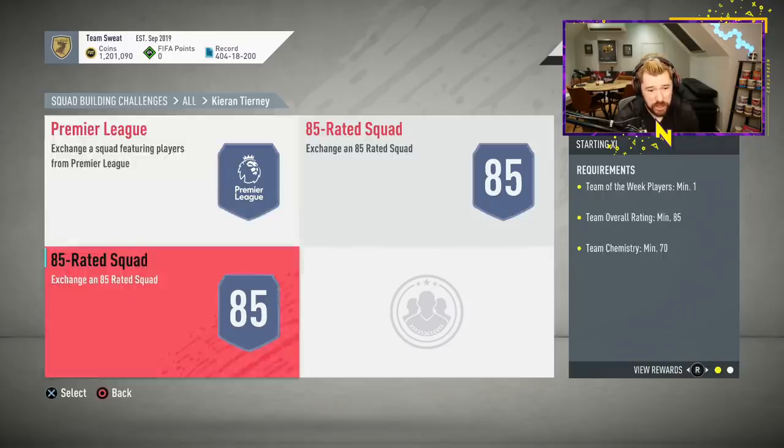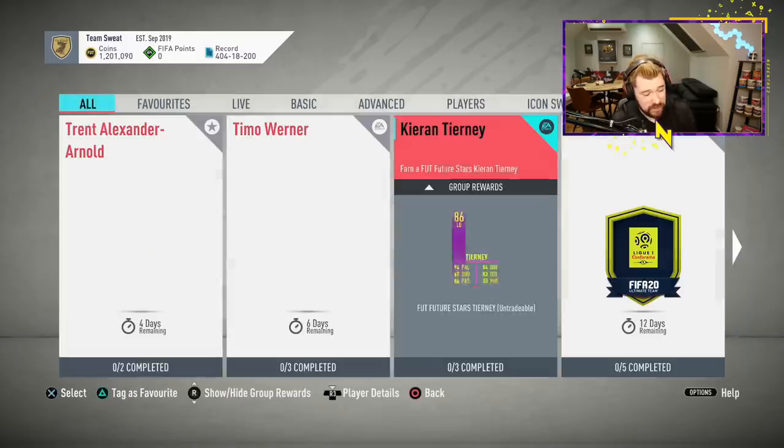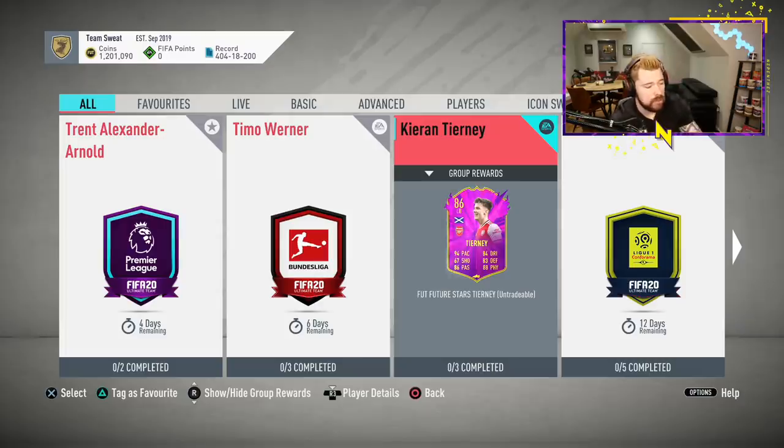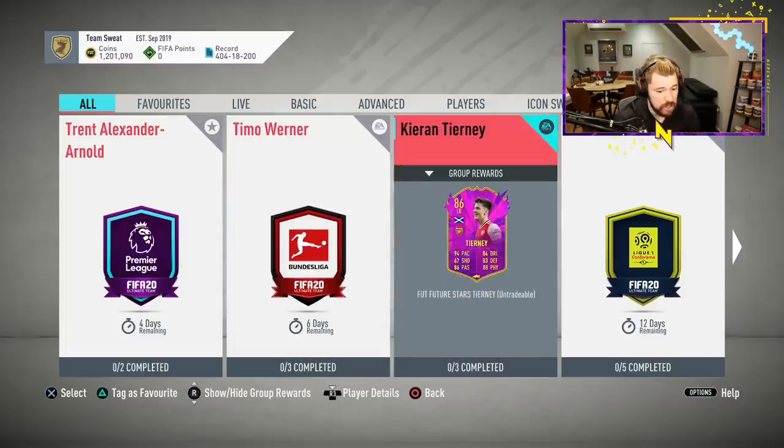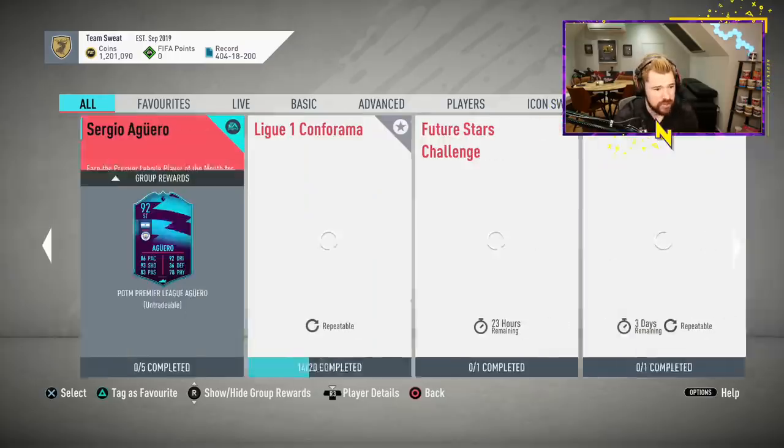The packs back are pretty tragic, but other than Team of the Year Robertson, he's the best left back in the Premier League, which is great news. Strong links to Martinelli left mid, strong links to Robertson left back, if you want to play one of them at centre-back on seven chemistry.